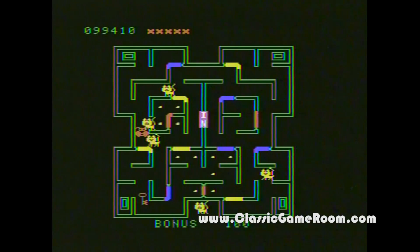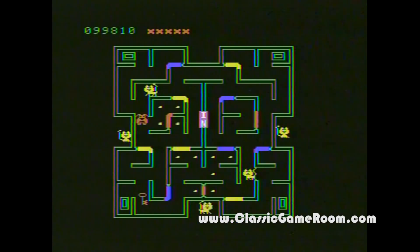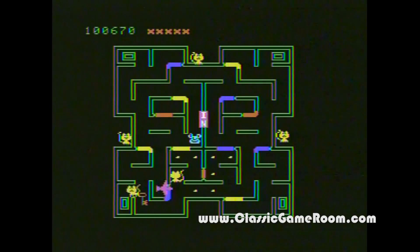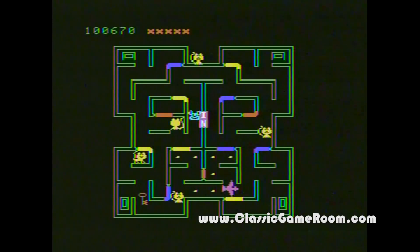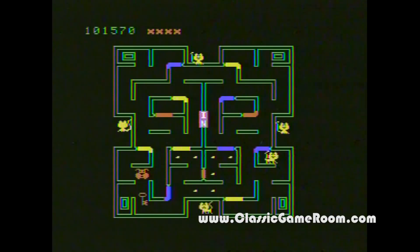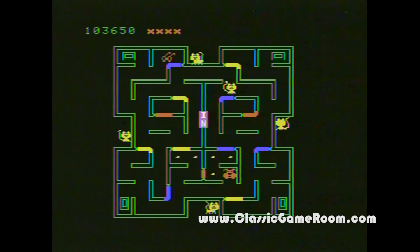They sure do in this game. When playing Mousetrap on the ColecoVision, you'll use the keypad to open the doors. There's a button for the yellow, the red, and the blue door, and the middle button on the keypad activates your dog power pellet. That takes some getting used to — one opens the red door, two opens the yellow, and three is the blue.